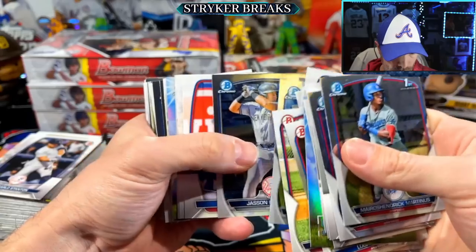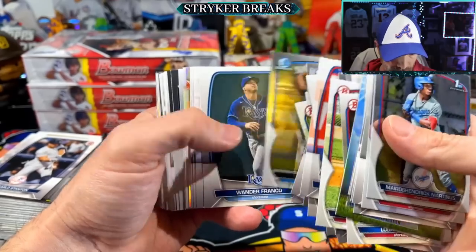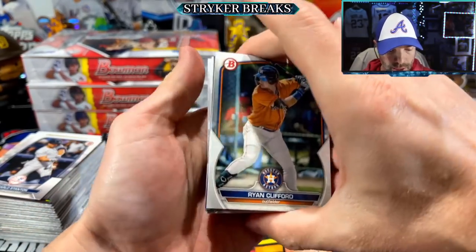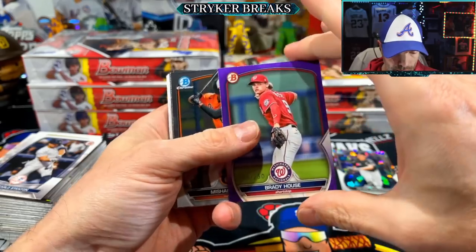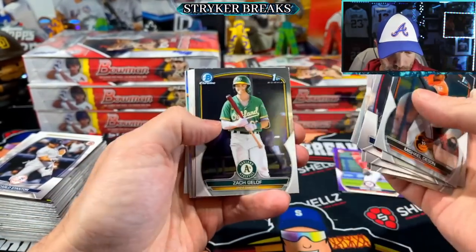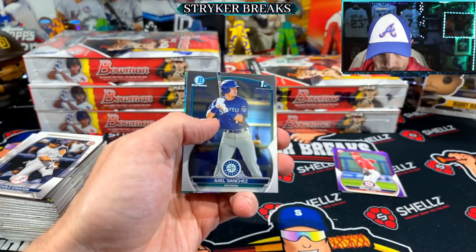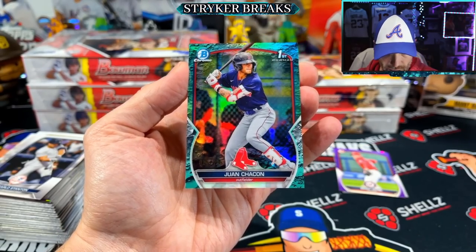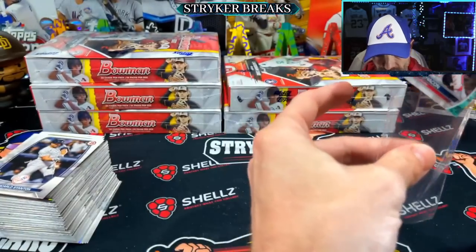Flowing through the regular stuff until we find something special - something colorful, something numbered - like this purple paper numbered Brady House, number to 250. This is all getting ripped from my personal collection. Got a lunar crater, bat in his hand - that's a good sign. First Chacon to 125. Nice Red Sox first.